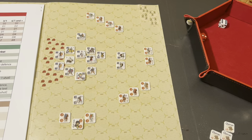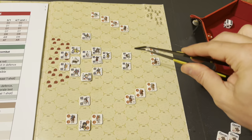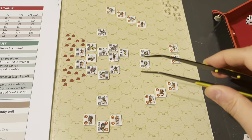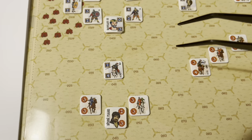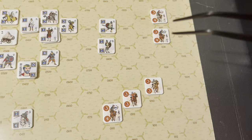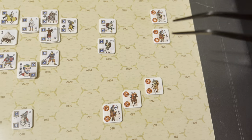Here's the setup for the Battle of Azaz. You can see we've got the Byzantine Eastern Romans here in blue — in the center here's their encampment. And then all around the outside we've got the Arabs from the Mirdacid Emirate of Aleppo, who are going to be attacking the Eastern Romans. The art on these counters is really fantastic.